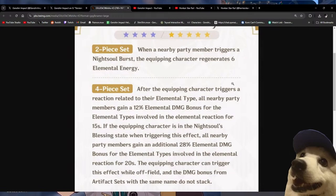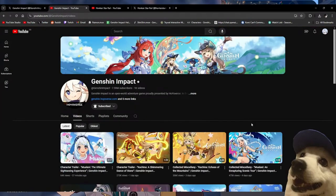The equipping character can trigger this effect while off-field, and damage bonuses from artifact sets with the same name do not stack. And this applies to the whole party, not just the equipping character. So I can just slap this on my Tohma and he'll be supporting my entire team? That is a really busted effect. This is gonna be the new broken set of Genshin, overtaking the Marechaussée Hunter set. A free 40% elemental damage bonus — these two sets are absolutely mad busted.